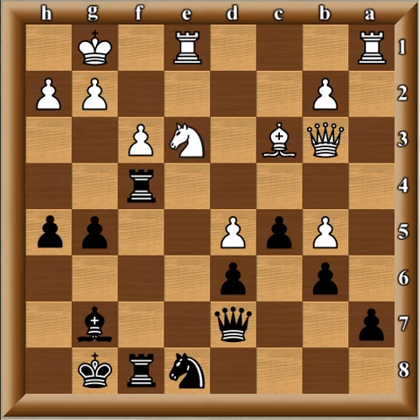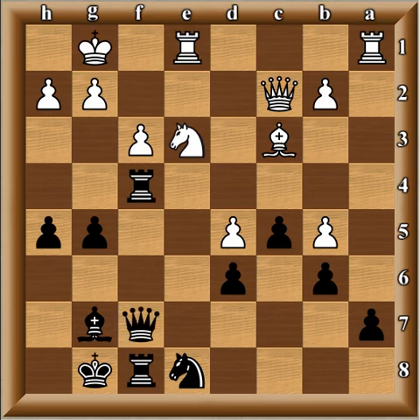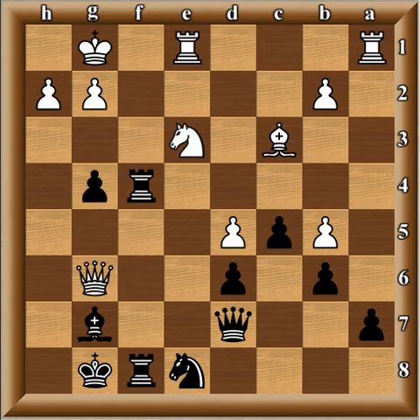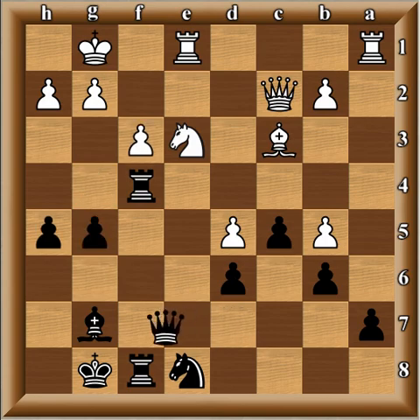Rook fe1, h5, queen c2, and now queen f7. Now g4 would be a little bit premature here because of the simple response f takes g4, h takes g4, followed by queen g6. Let's see: after g4, f takes, h takes, and queen g6, you can see the problem — it hinders black's activity because you have this pin here and the queen is just all in black's territory, hitting pawns. So he waits and plays queen f7.